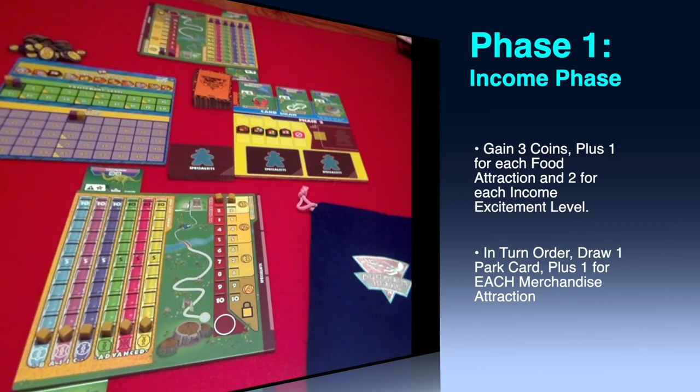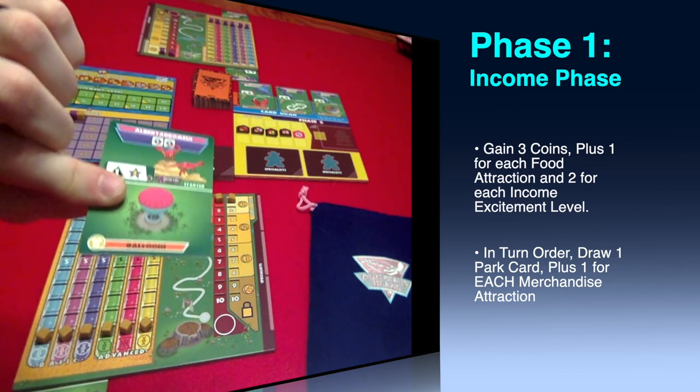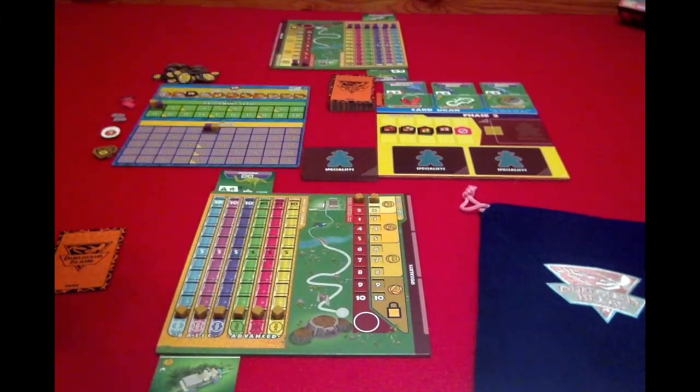Then you're going to draw park cards. In turn order, you choose one card, and then another card for each merchandise attraction you've built in your park — these are the yellow symbols in the bottom left corner. When choosing a card, you could choose from the face-down deck or one of the face-up cards. If you choose a face-up card, you replace it immediately.